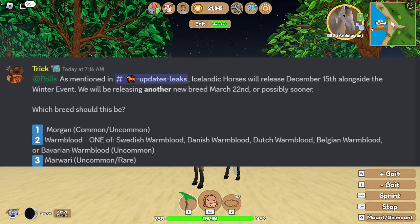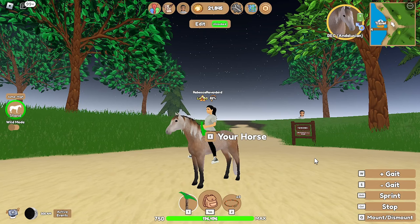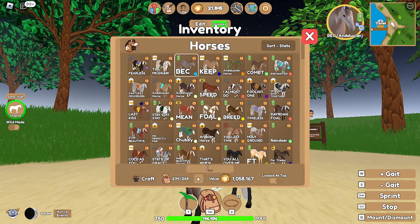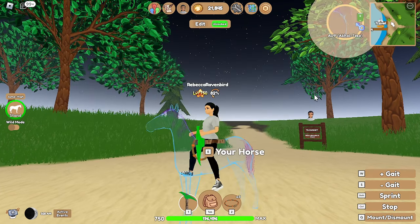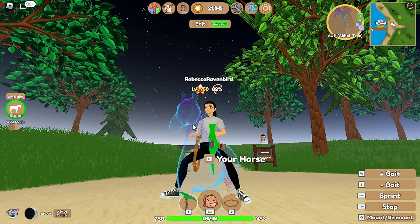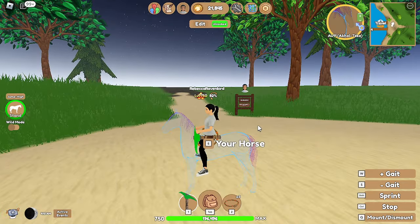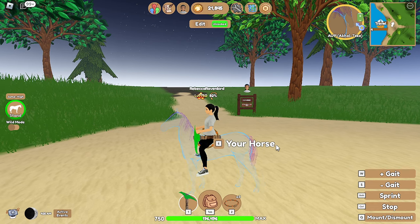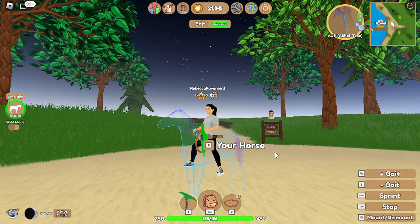The next horse on the vote is the Marwari, which would be considered uncommon or rare — probably at Arabian or Friesian level of rarity. My guess is they'd be found most on Desert Island since Marwaris are typically found in hotter climates. The closest thing I have to a Marwari is probably the Akhal-Teke. Marwaris are known for their very curly ears, so Trick would likely rework the Akhal-Teke model. Star Stable's Marwari has a very long, upright flowing tail. Personally I'm not a huge fan of Marwaris — I'd prefer some other Warmblood breed.